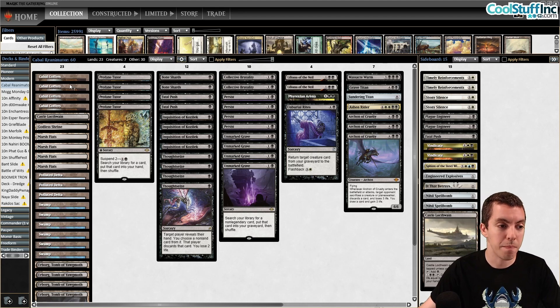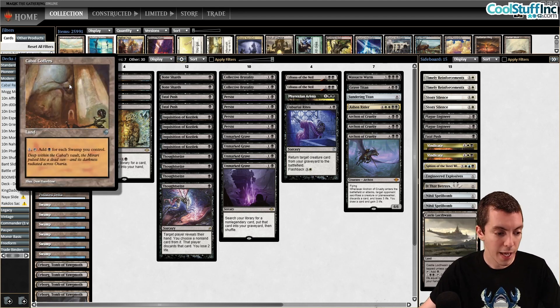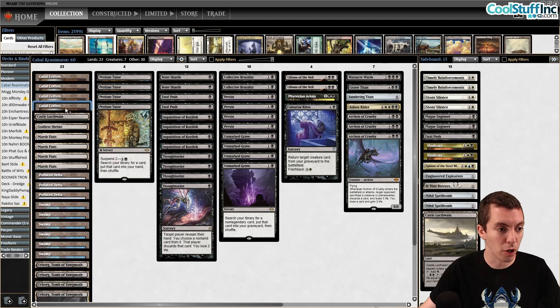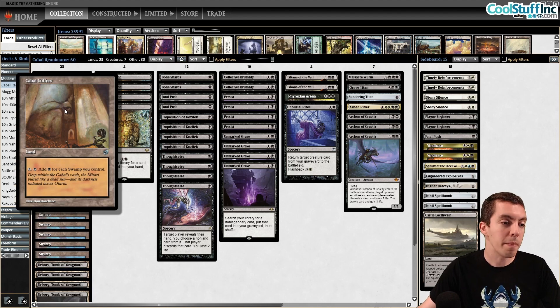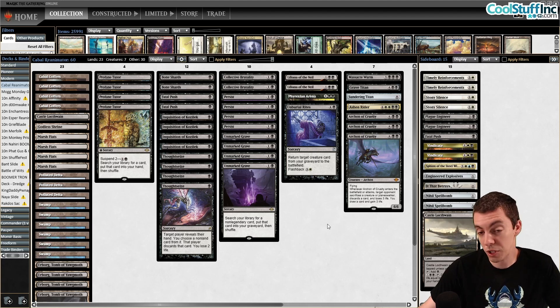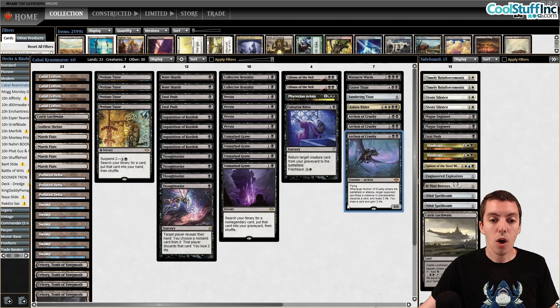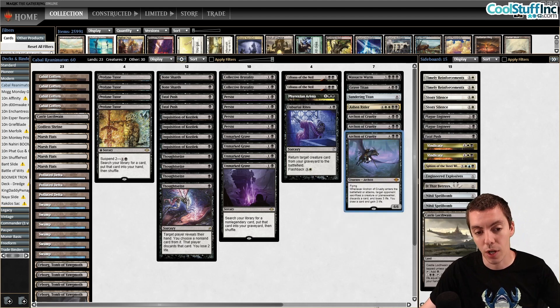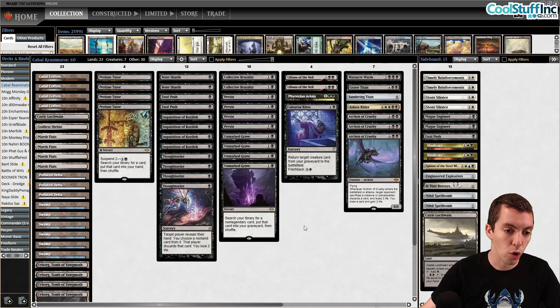I mused in that video and then in my article on Cool Stuff last Friday about wanting to try a mono-black version of a deck based around a plan B of Cabal Coffers and Urborg, Tomb of Yawgmoth — a Commander favorite. Urborg turning your Coffers itself into a Swamp means you can make a lot of mana with only five or six lands in play, which is really awesome. Because all the major reanimation targets that are non-legendary are mostly black anyway, our kind of cruelty being the most important, we have this plan B: if they have Scavenging Ooze or Rest in Peace, we can just cast Archon of Cruelty rather than trying to reanimate it.